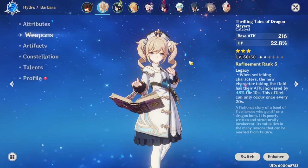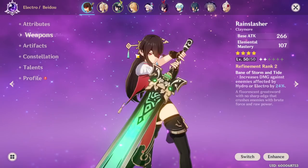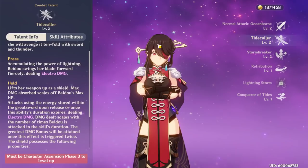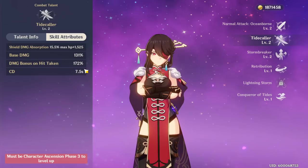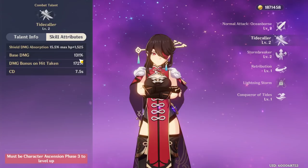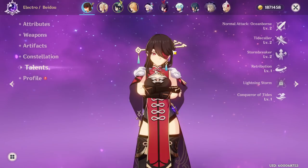That's my whole thought process around Beto and how I built her. You can take her to level 60, level 70, and she's just going to keep scaling. The good thing about her counter is that it scales off a percent, so it will always be useful — whenever she counters she doesn't take damage, and since it's a percentage it scales with the enemies. So it's really really nice.